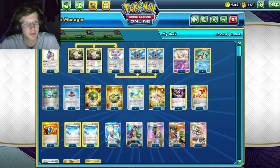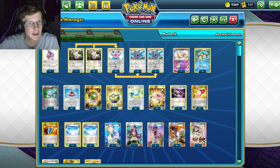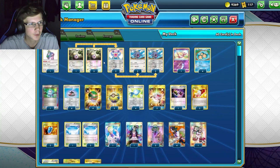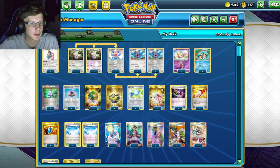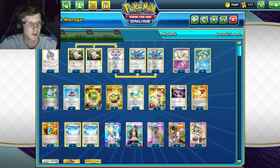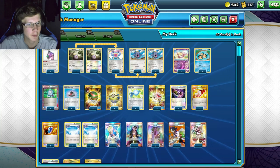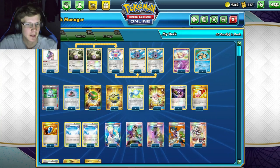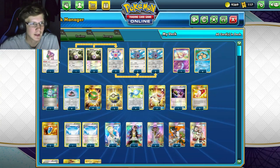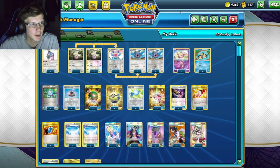This deck can dish out heavy damage and it's completely single prize - no Dedennes, no Crobats, nothing like that. You can actually stall with this deck as well, because we're not playing a ton of high-prize-card Pokémon unless your opponent plays ADP. I don't play Oranguru in this deck - you could, but it's kind of hard to search for since we only play it for draw support.